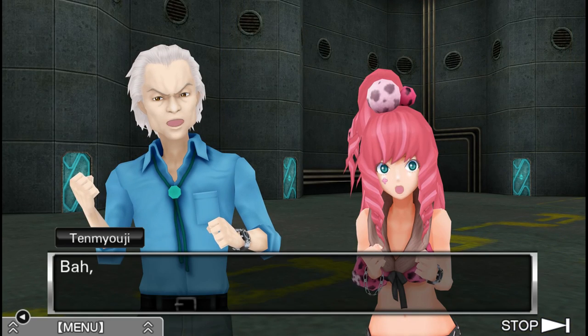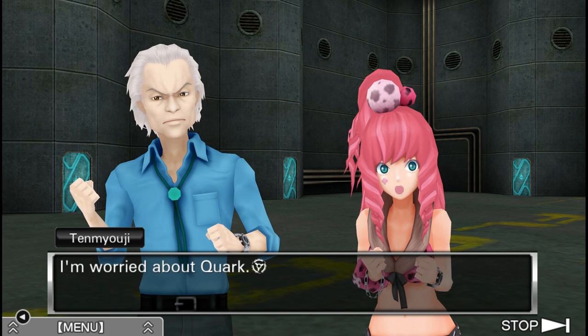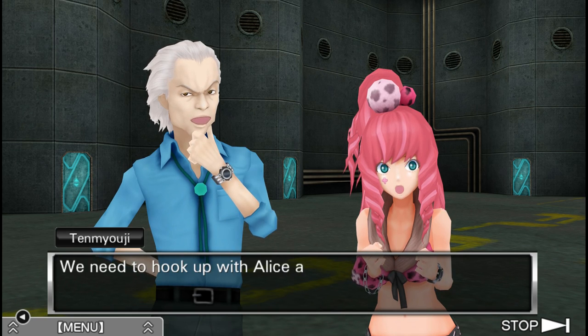This is when Dio opens the door. Never mind — we just need to get back up there pronto. I keep thinking we're further than that and we're not. We need to hook up with Alice and Kay, the sooner the better.